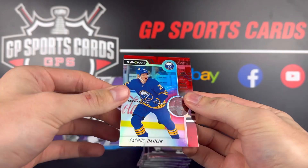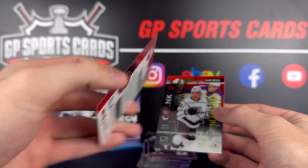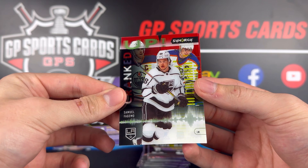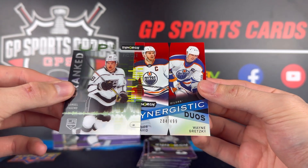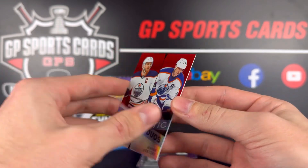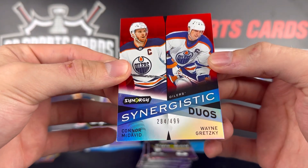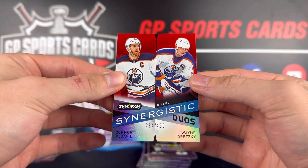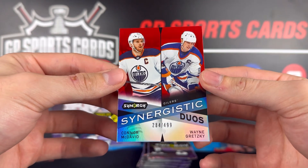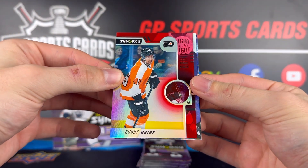Pack number three — Rasmus Dahlin. Oh boy, I see Gretzky! Oh my gosh, this is going to be an awesome card. We got a Cranked Up of Samuel Fagemo, and look at this — out of 499, a Connor McDavid and Wayne Gretzky duo card. What an awesome hit! Obviously there's not going to be a ton of value because it's out of 499, but cards like this in an entry level product are very cool to see. Synergistic Duo — Connor McDavid and Wayne Gretzky, the new Hart Trophy winner. Very, very nice.